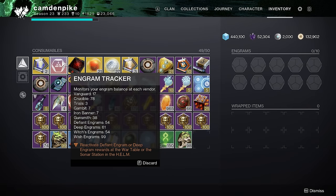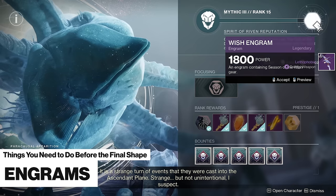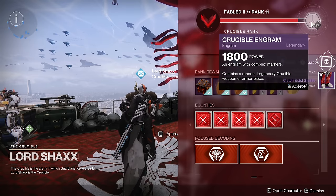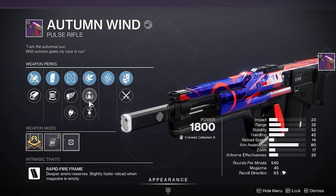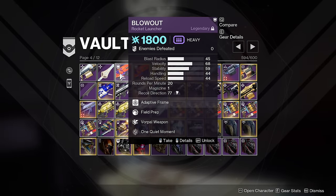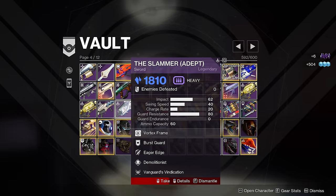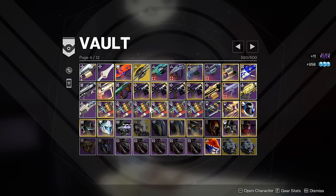Before Final Shape begins, check your engram tracker and be sure to turn in all of your remaining engrams, because they will all disappear as soon as Final Shape launches. You may want to wait until the end of the season before turning them in so you can rank up the vendor as much as possible to get better loot — for example, if you reset your Crucible rank multiple times, you'll get extra rows of perks on your weapons. It's also a good idea to delete any random junk from your inventory, and consider cleaning your vault to make room for new weapons, keeping in mind that you will receive 100 extra vault spaces in June.